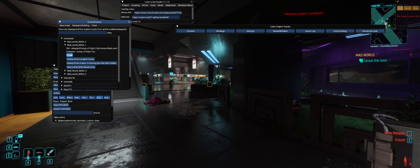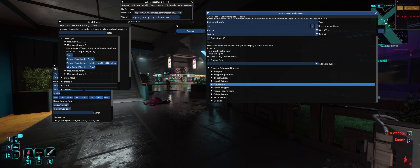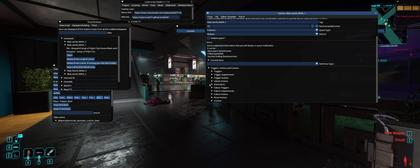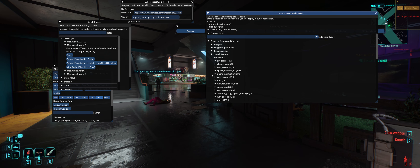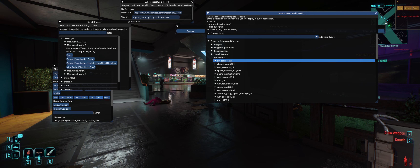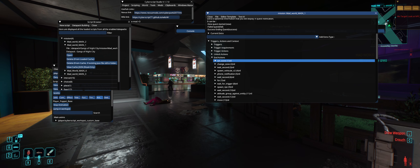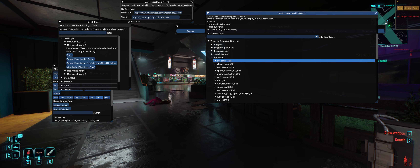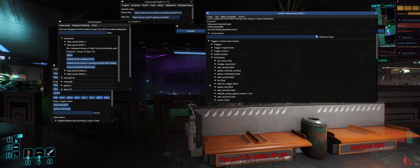I killed the guy and objective three is complete. Now it says leave the area — that's happening because of end actions. End actions happen after all the objectives have been done. You cannot get to the end action list until all your objectives are done. You don't necessarily need to set anything for the end actions, but when you do missions or scanners after all that's done and you're out of combat, you get money or a text message — that's what end actions really are.